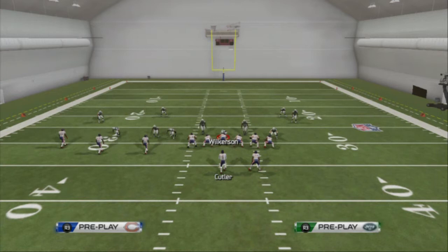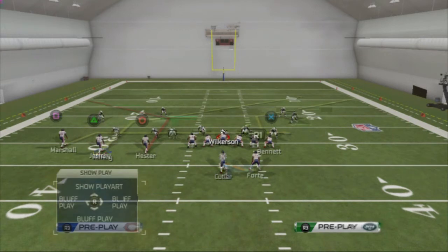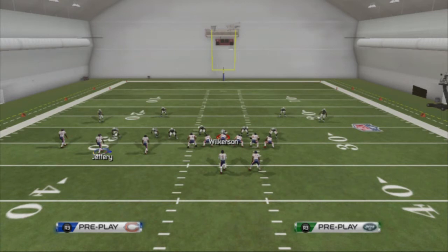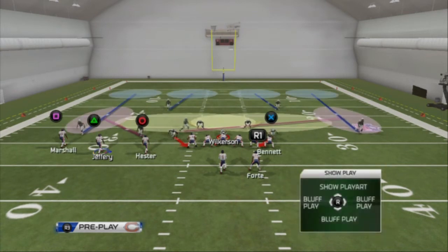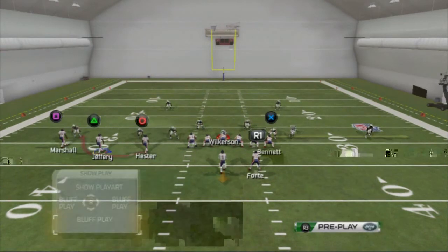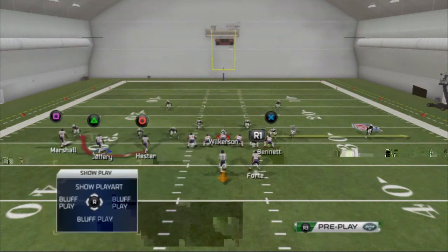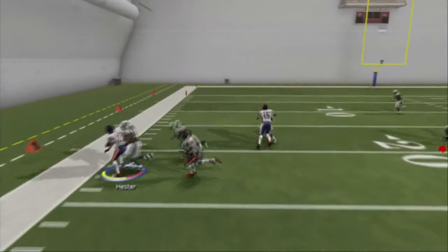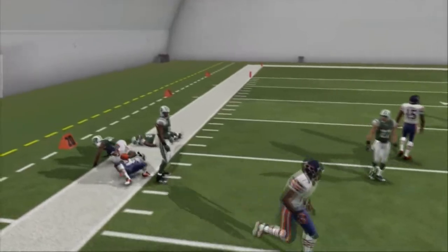The next play I want to take a look at is the bubble screen — it's our L1 audible. We see our defense base aligned, we put up a base line, and call press. This is going to leave the flats open to the left side for the bubble screen. We have a numbers advantage, three by one. We put our running back on a streak and our tight end on a zig. Our first read is simply to throw the bubble screen, and you can see it's going to be really effective and get upfield quickly.